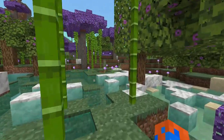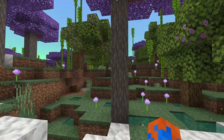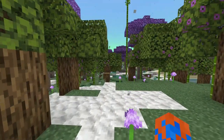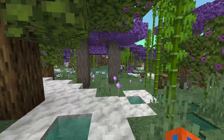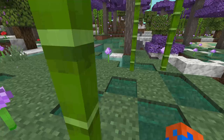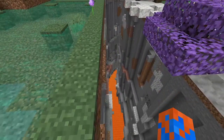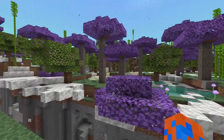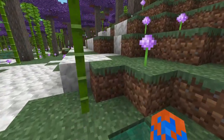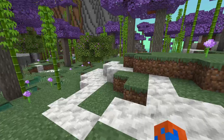I also decided to add water, reusing some code from the water pools in my End Expansion add-on. There was a bit of a problem though — with both the purple and blue water being relatively dark, the whole biome felt a bit dull. I initially wanted to add sugar cane but was too lazy to make a system that would place it next to the water, so I just used bamboo, and honestly I think the bamboo looks a lot better than sugar cane would have.